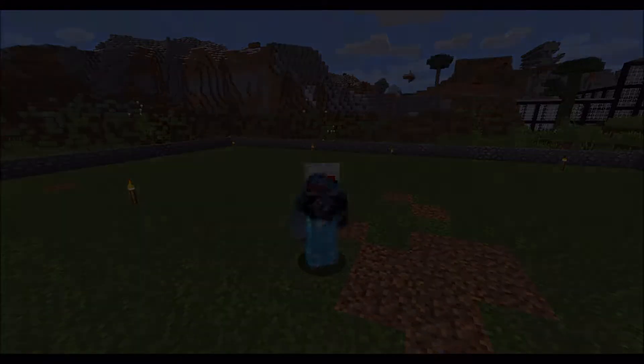Alright guys, welcome back. So here we have it — we've got an interesting shape for a sheep farm, but I think it'll do just fine. What I need to do now is get some wheat. There's already a sheep right there, and I'm sure there's another one around somewhere. I feel like I made a few too many cobblestone walls, but we'll use them up eventually. I need to get some sheep in there, start breeding them, get some ink sacks, and hopefully start to get some wool.